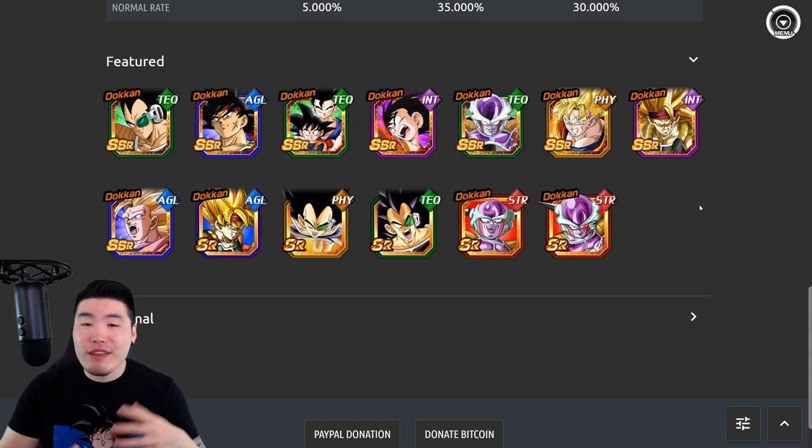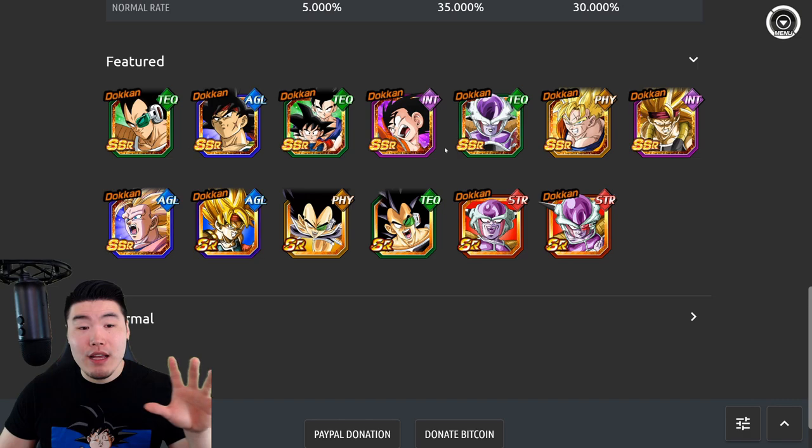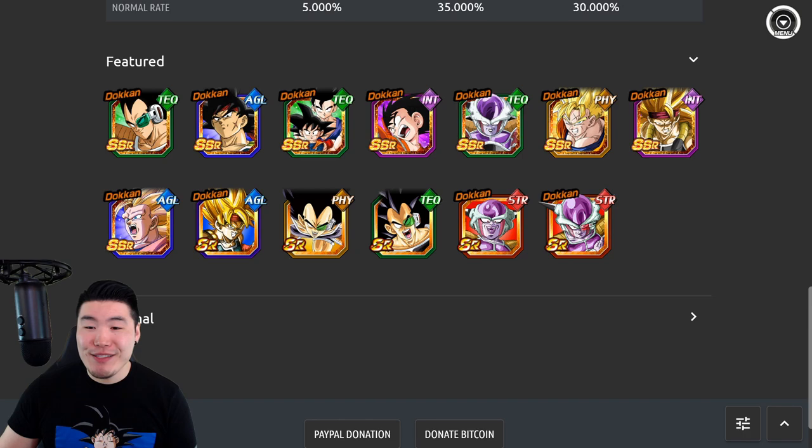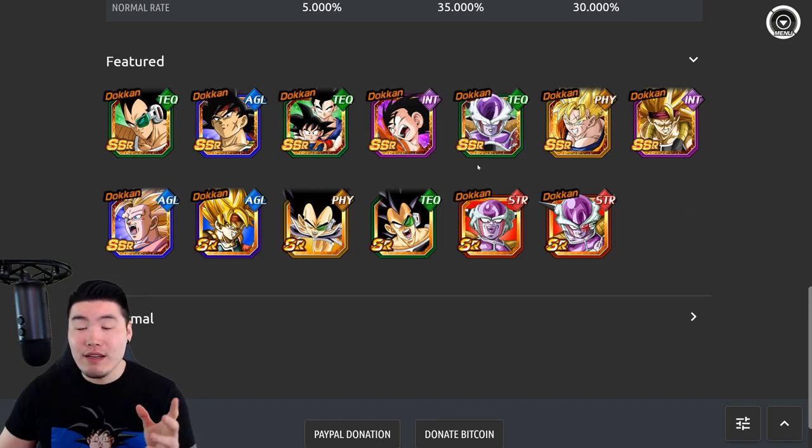They're all Dokkan Fest exclusive units. And there is a general theme going on here — it's basically either pure Saiyans or hybrid Saiyans. Everybody here is part of Bardock's lineage or is Bardock himself. We got the AGL Bardock, the INT Super Saiyan 3 Bardock, and then Raditz, the LR GoBros, his grandsons, INT Kid Goku, his son, the PHY Future Gohan, and also the AGL Super Saiyan 3 Goku. There is one minor exception, which is the TEQ Frieza, but he does kind of fit the theme of the banner since he was Bardock's nemesis.